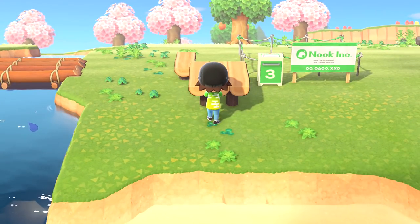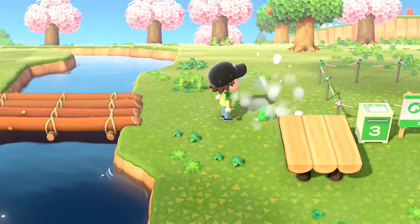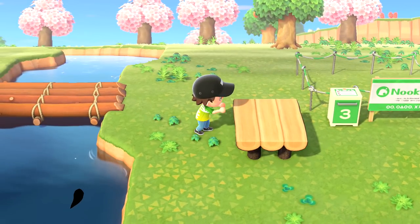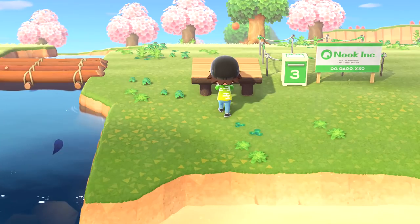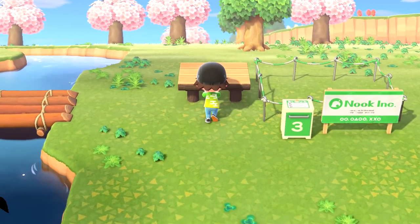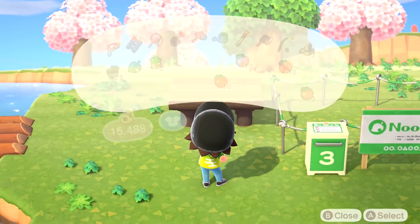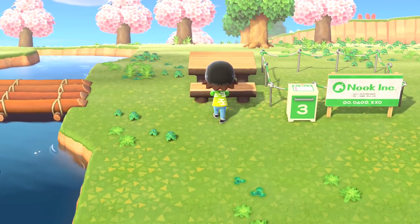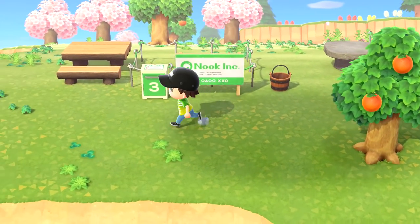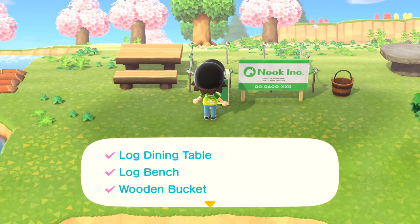My goal right now is just to set everything up and then we can channel our inner exterior decorator after. There we go — can that fit in there? There are some weeds in the way. I might have to mix this up a little, keep pushing. Got it. Then the log bench — perfect, push it right up. And on the other side the bucket. Check, check, check — all good for house three!